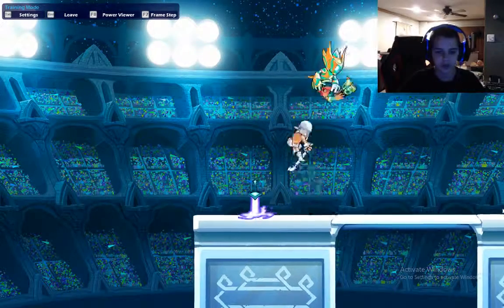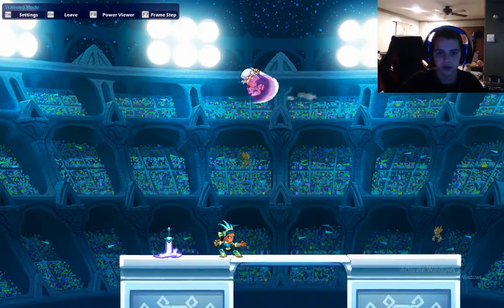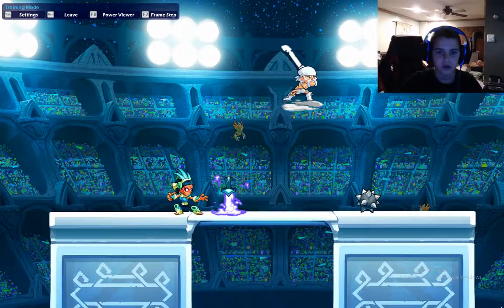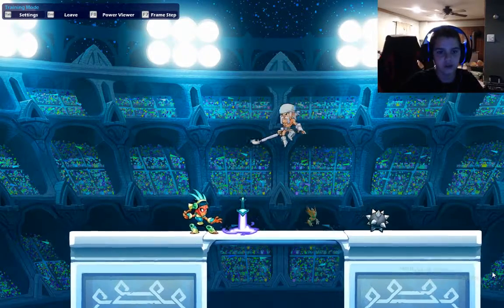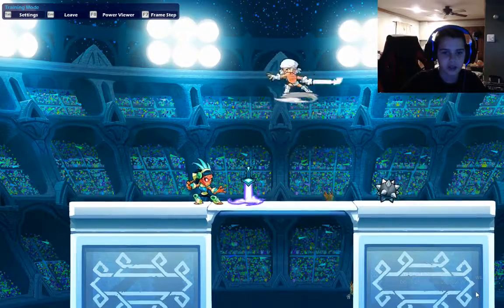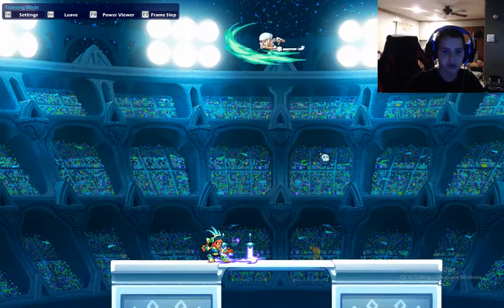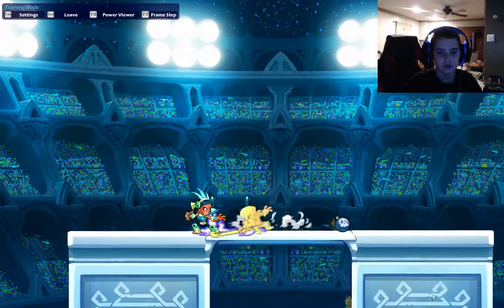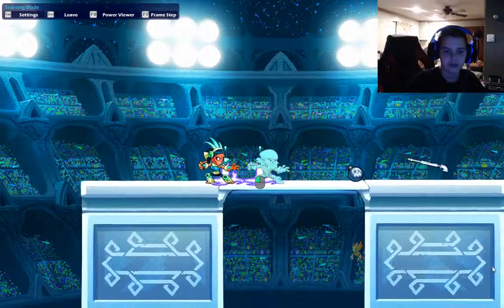If you want to do a gravity cancel - which looks like this, where you stay in midair and you can do an attack - you want to dodge in midair and then attack. For me, I hit Shift and then right click, or left click. If you want to do a heavy attack, you just gotta do a heavy attack. That's how you do that.